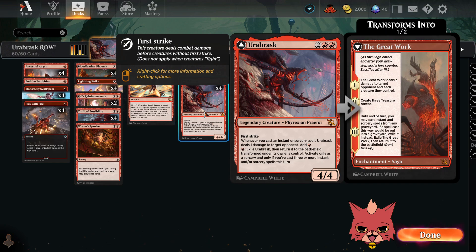What do we got in the build? Urabrask is a four-mana 4/4 first strike legendary creature. Whenever you cast an instant or sorcery spell, Urabrask deals one damage to target opponent and you add one red mana. For one red mana you can exile Urabrask and return it to the battlefield transformed — activate only as a sorcery, and only if you cast three or more instant and/or sorcery spells this turn. In this deck, that's not going to be hard to do at all.